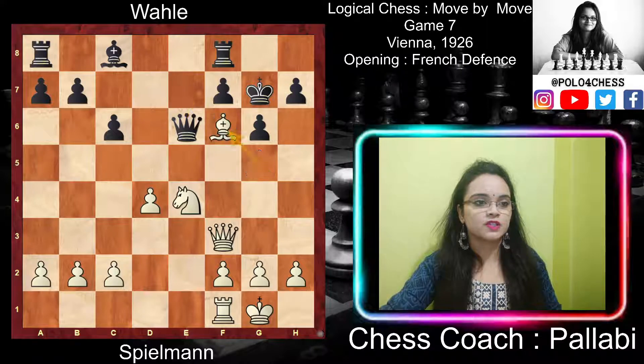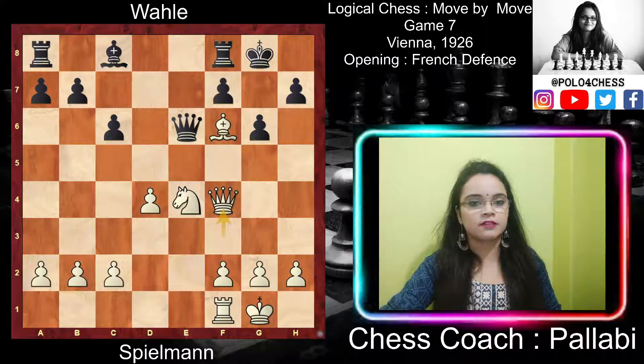After queen e6, white played bishop takes f6 check, regaining the piece. Black played king g8, and then white played queen f4, threatening a final invasion at h6 by playing queen h6 followed by queen g7 checkmate. After queen f4, black resigned.